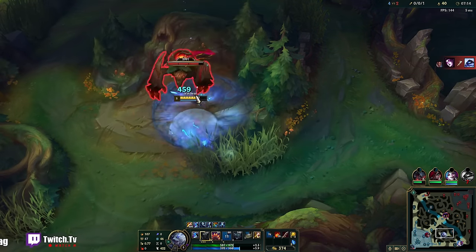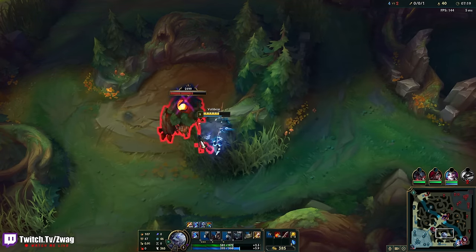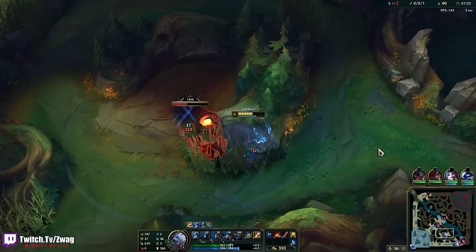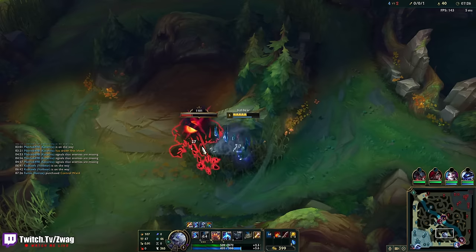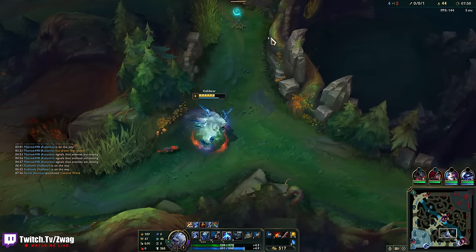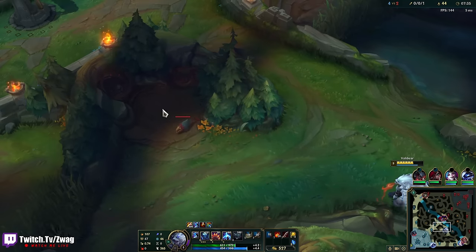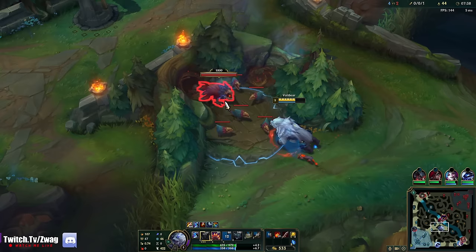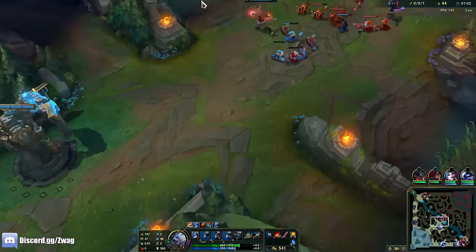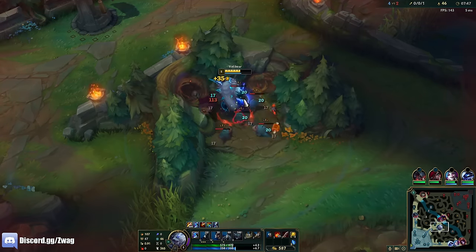Now he's dead. Well, I can't gank them — I'm either going to get hit by a bind or she's going to shield whoever I try to stun. I need level six at least so I can jump and stomp someone. How's mid doing? Mid's doing good. Ew, tank Katarina player.